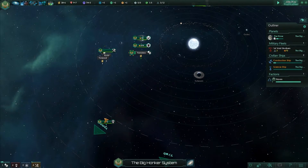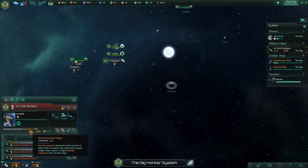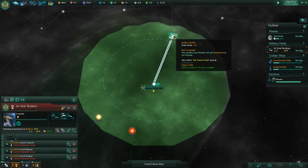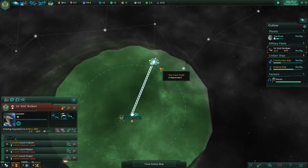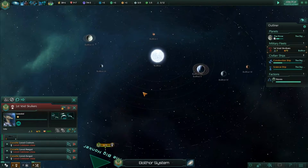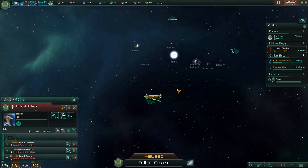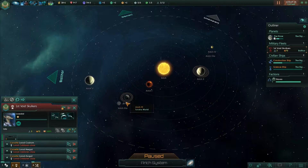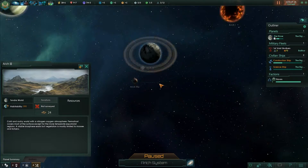My fleet, come home. It's entering the hyperlane to Balthor. Alright, so what do we got here — at first glance no habitable planets, but there is one over here. It's a tundra world — a big tundra world.